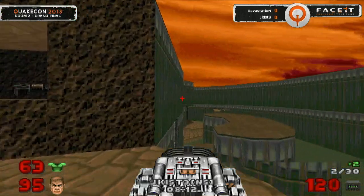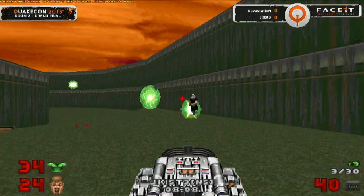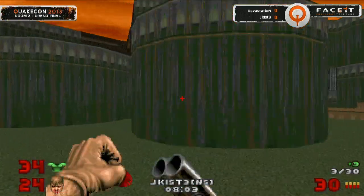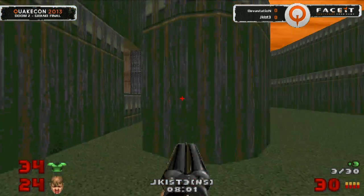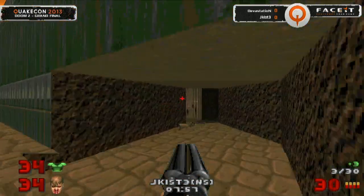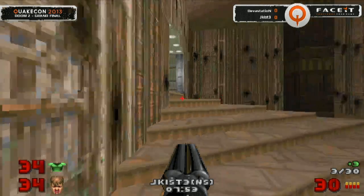Where is Devastation going to be coming from? No sign of it whatsoever. He has a couple shots left with the BFG. Is he going to be fast enough for the SSG? There it is — BFG takes a frag. We're going to find one more down here. Or is Jekist going to receive his first death? It looks like Devastation has backed off a little bit, fearing him. These resources on the map slowly disappearing as we're just about two minutes into the game now.